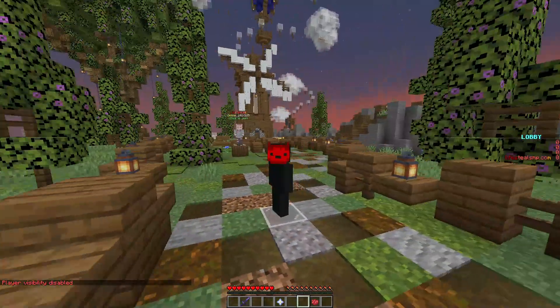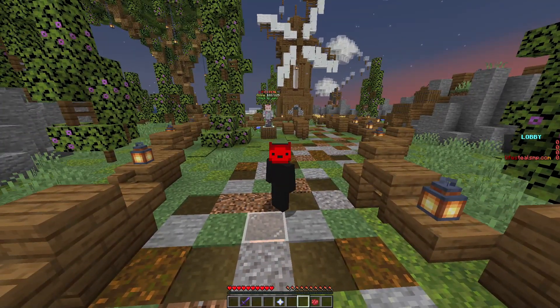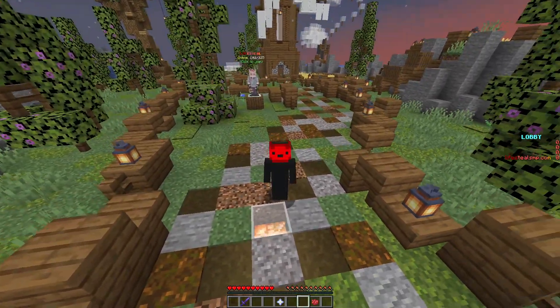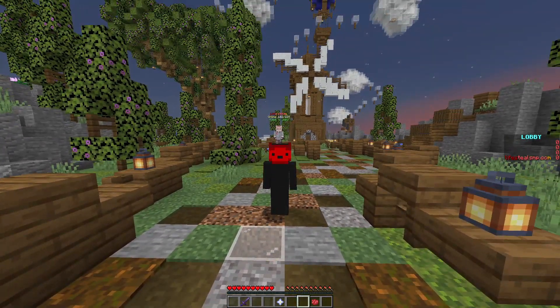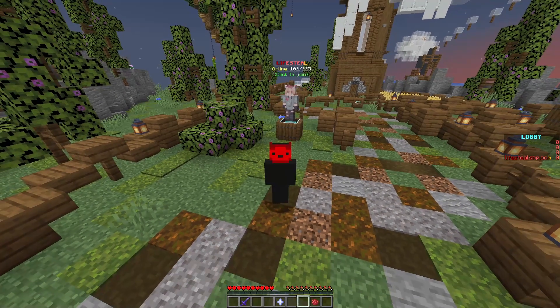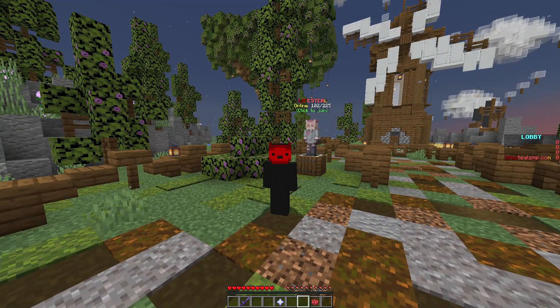Moving on to the third one — you don't actually spawn here when you load in. I entered the wild and couldn't get back to spawn, which is a downside, and in the spawn there's nothing to do. The reason this is on the list is that if you don't like the complexity of the last two, this one is truly just a basic SMP. Crates and the auction house won't be a feature — it's more just play, get your gear, and kill people. If you prefer more classic SMPs, this will be the one for you.